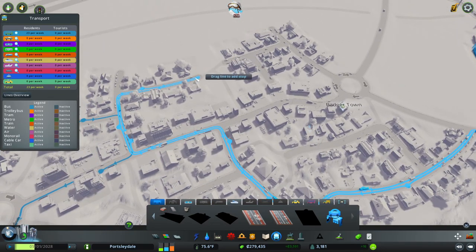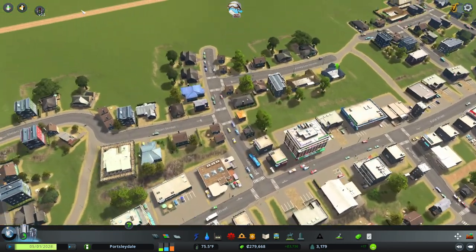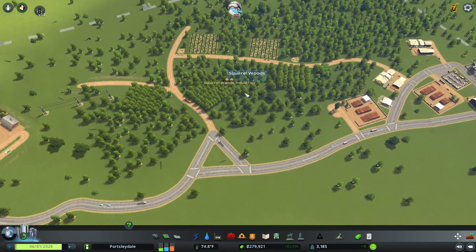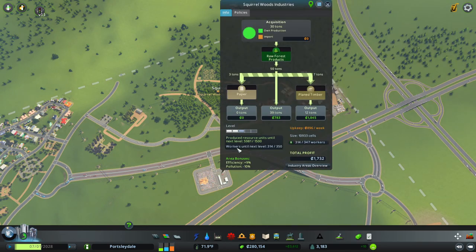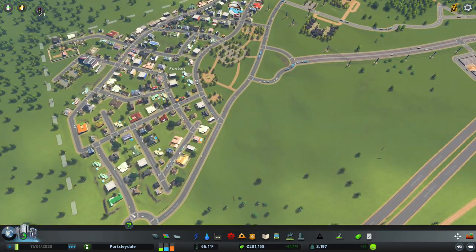These guys are connected via this path so they can easily get on the line here — that's bringing loads more people in. Let's have a look. Our worker count hasn't increased yet — let's put it on three speed and see what happens. Now all the buses are rocking and rolling and all the houses have upgraded as you can see there.